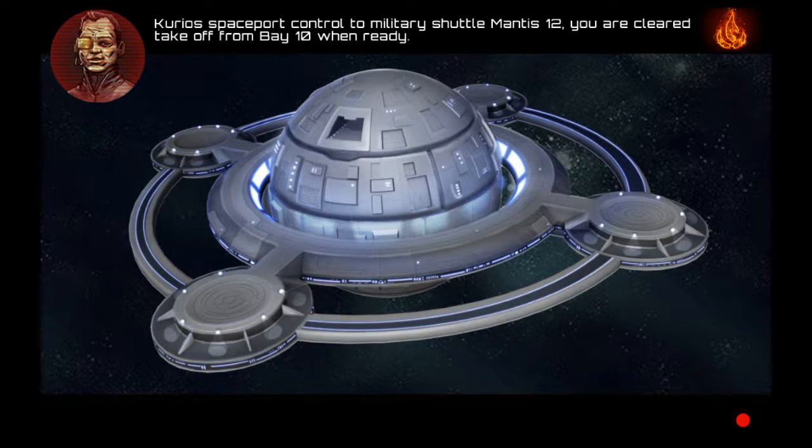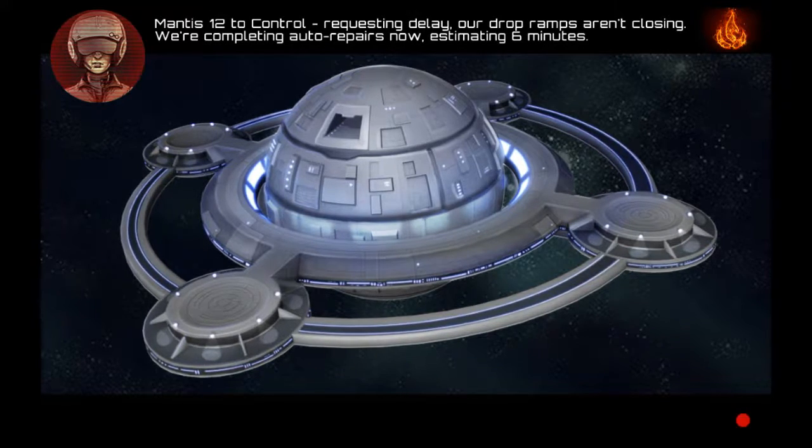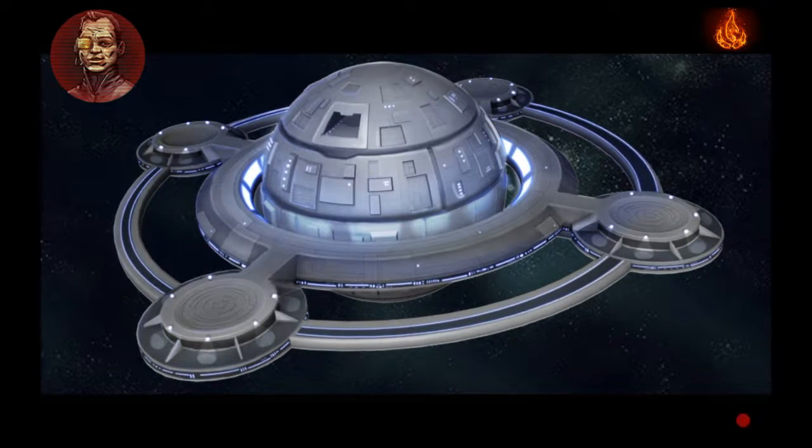Curious, spaceport control to military shell, Mantis 12. You are cleared to take off from bay 12-something. Mantis 12 to control, requesting delay. Our drop ramps aren't... What the hell, they move fast on this. Let's skip it then.